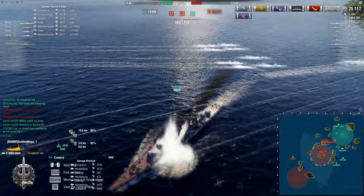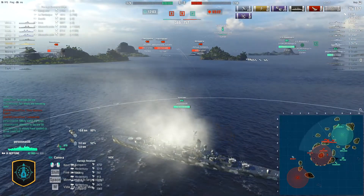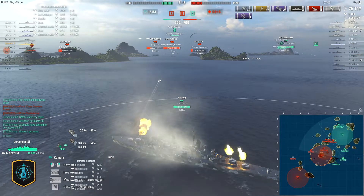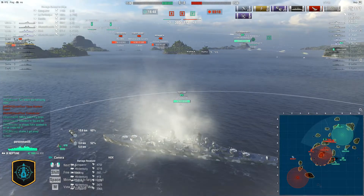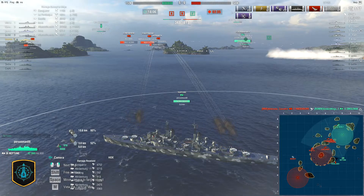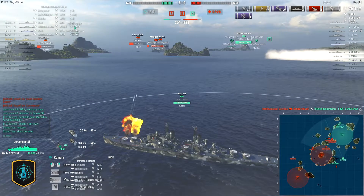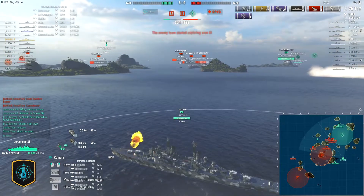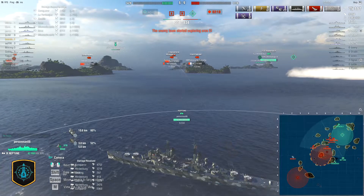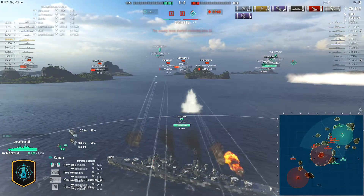The enemy team is up by almost 400 points, holds two of three caps, and is advancing on our third. Our Smolenska is almost dead and our Neptune is shooting at the Hindenburg. I'm thinking: Neptune, you have an easy kill on that Monarch. Down goes our Smolenska — we're down to three ships against their six, a two-to-one disadvantage. Neptune finally decides to focus fire the Monarch, which is the smart play — you need to limit the guns shooting back at you.